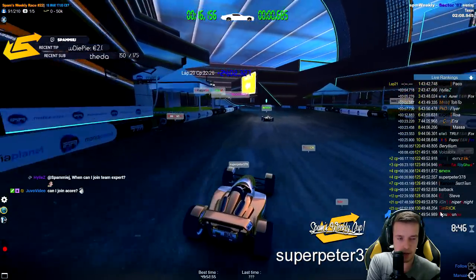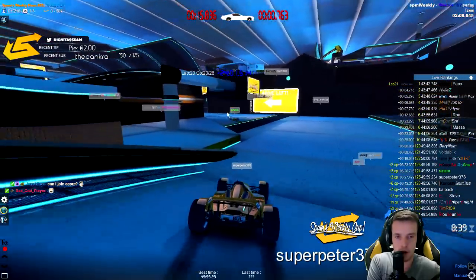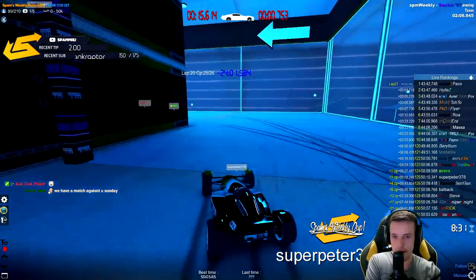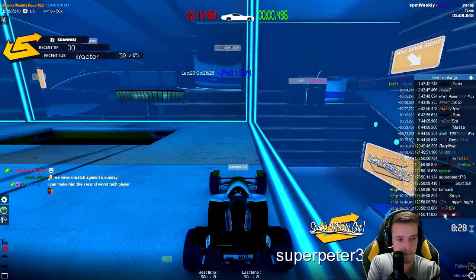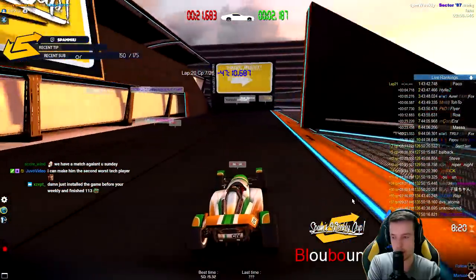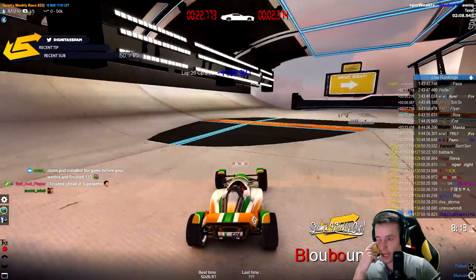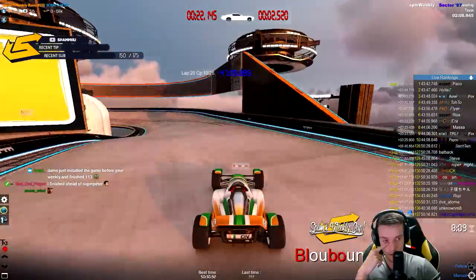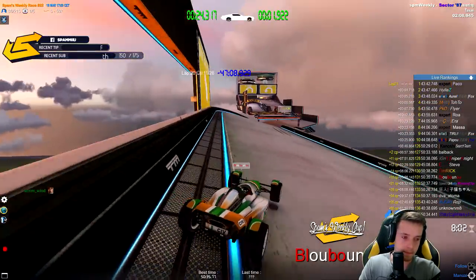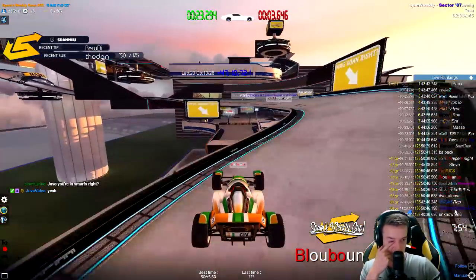Super Peter is still driving in position 125th. Right in front of him is Snacks — let's see if Peter can do it in the ending. It's not looking like it. BlueBnu asked me to spectate him — he just installed the game before the weekly race and finished 113th. That is really good! We still have a couple of players driving, around 10 remaining.